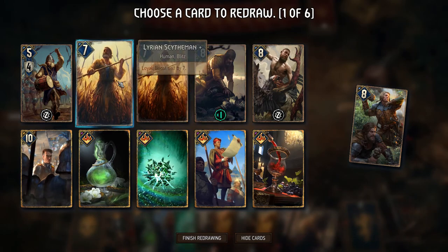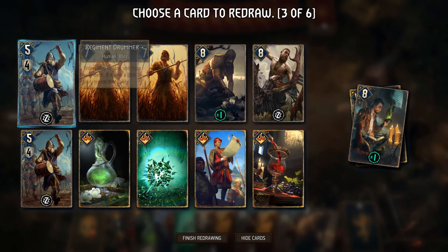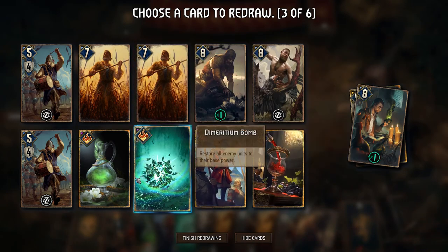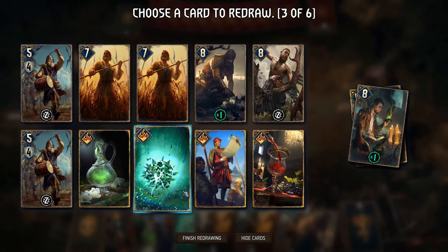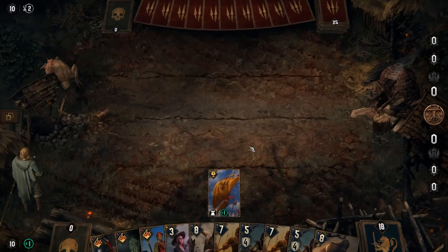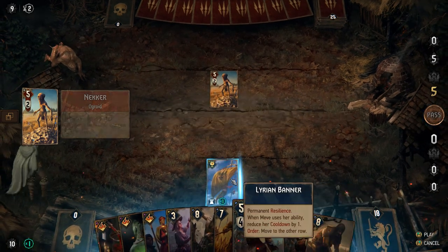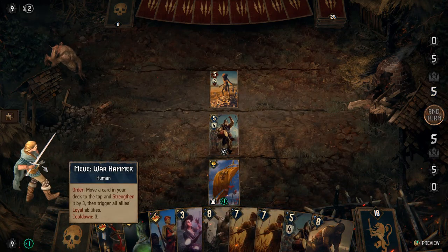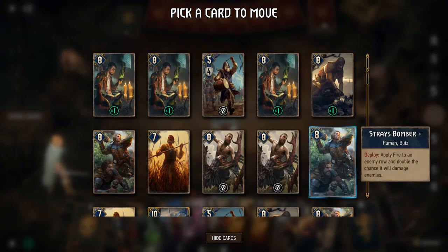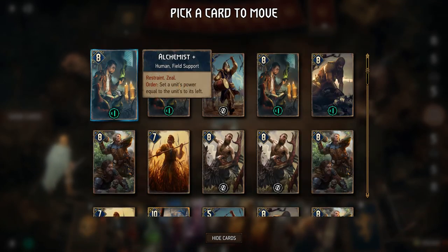We have the Lyrian Skythman, a guy we're going to use to draw more cards — two guys. We have five in the deck in total, so this should be what we need. We don't need more than this. Let's finish redrawing, and we're going to place a Regiment Drummer — again and again — and one of these guys.